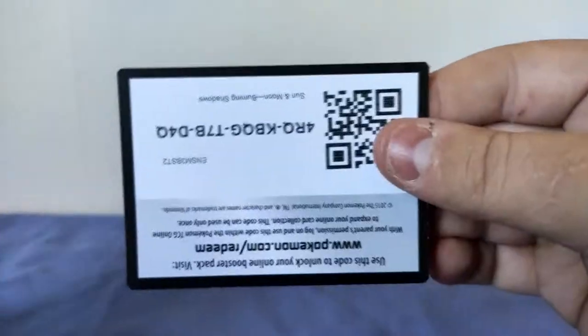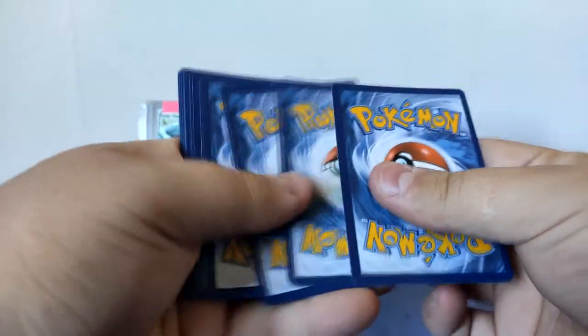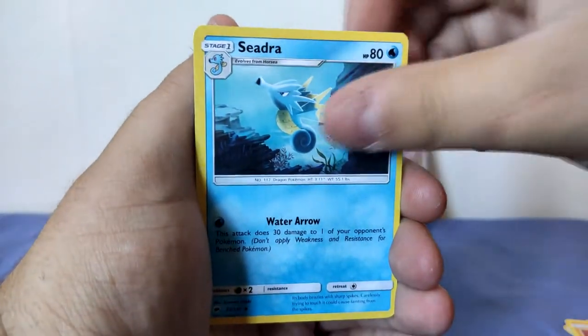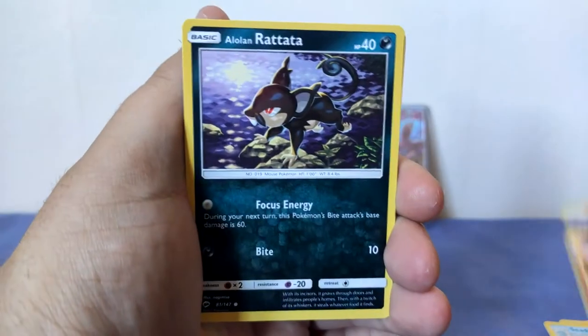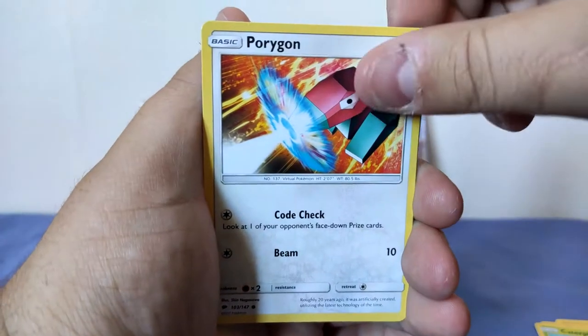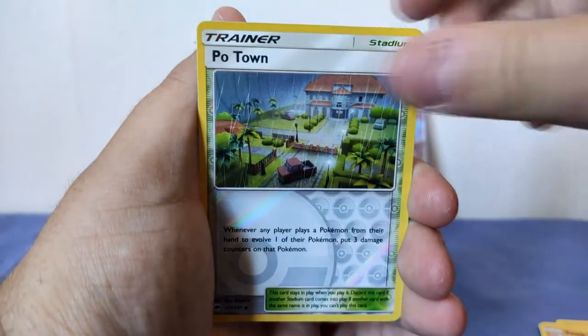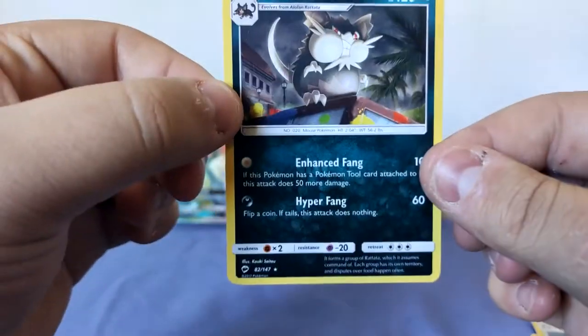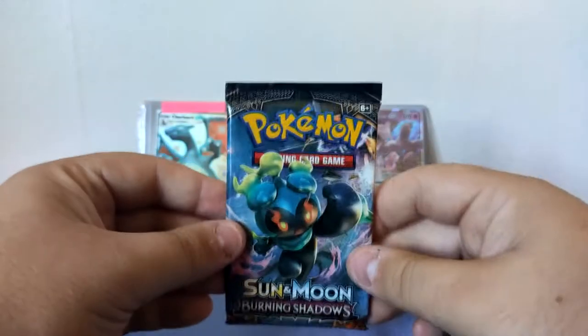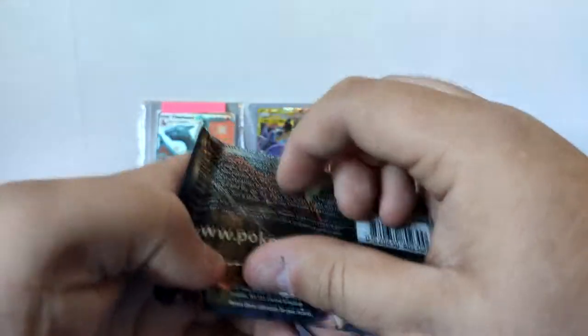Alright, first pack: four cards and a code card. The energy is lightning. We've got fighting, a Lunatone, a Seedra, a Chameleon, a Lone Rattata, a Pampor, a Caterpie, a Porygon, a Spock, a Po Town, and a Lone Raticate. Okay, bad pull so far.